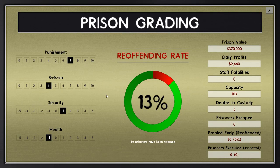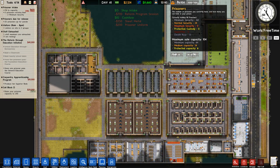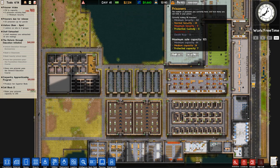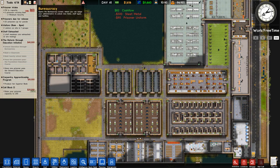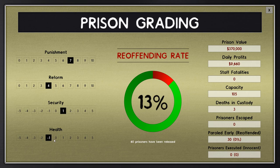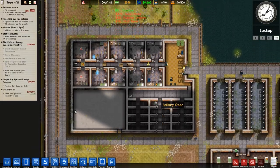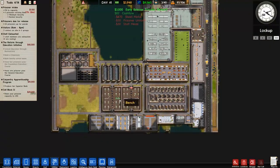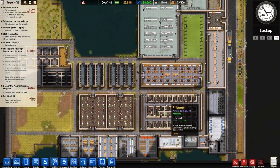Re-offending rate has gone down by a percentage — that's good. 60 prisoners have been released, 30 of those paroled early with none of them re-offending. Not so good is deaths in custody: 3. The majority of prisoners are minimum security, generally non-violent. The only real problems have been with snitches and ex-law enforcement. Grading: security slowly going up, health slowly going up, reform has increased, punishments on seven. Overall doing better. As soon as you get solitary it really does bump those numbers up. We're off the rookie numbers now.